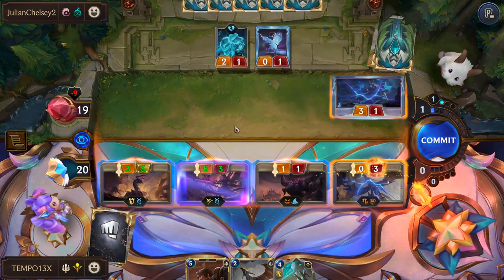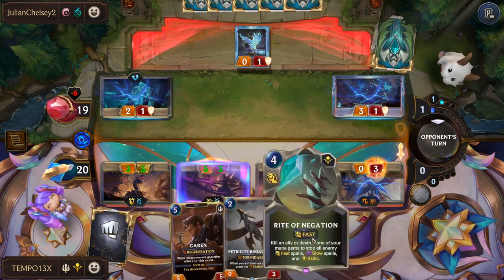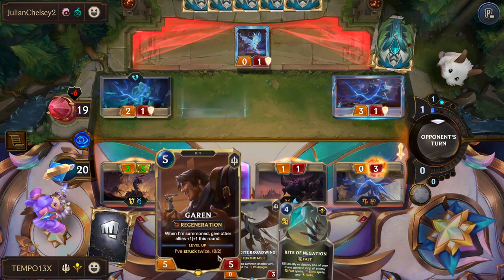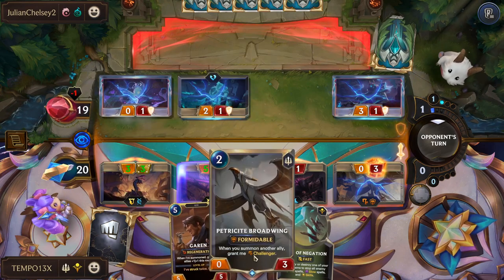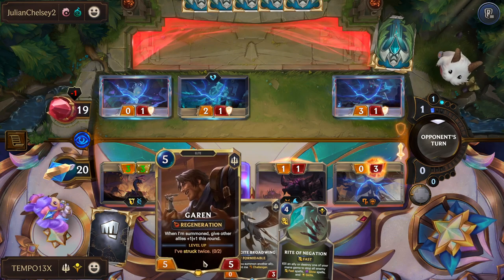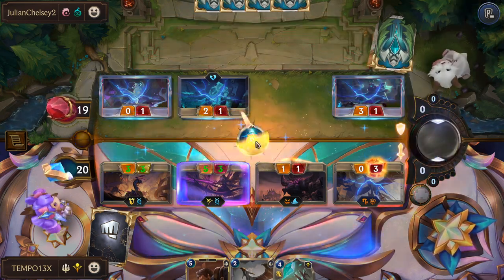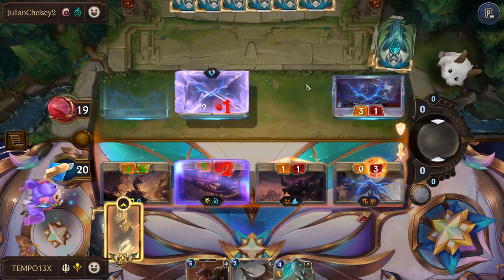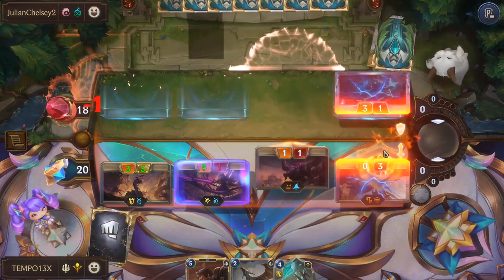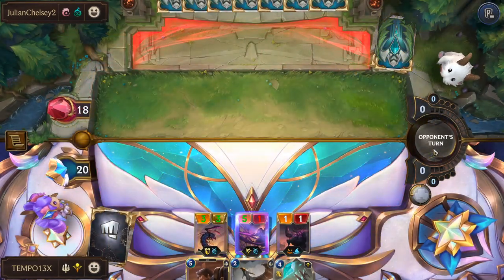The Voidling is also an Evolve unit, so that's just a lot of pressure. I'm going to swing into that too. That is turn three. We're just going to be playing wide — we don't even need Kaisa. If we set up Broadwing, open another two-drop next turn, and then Garen on attack five, we're going to be so far ahead, drawing cards.